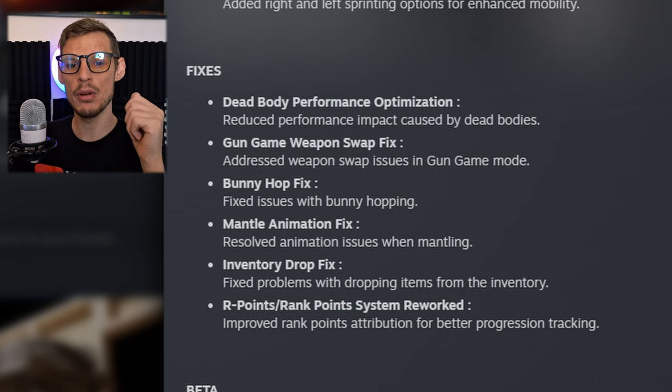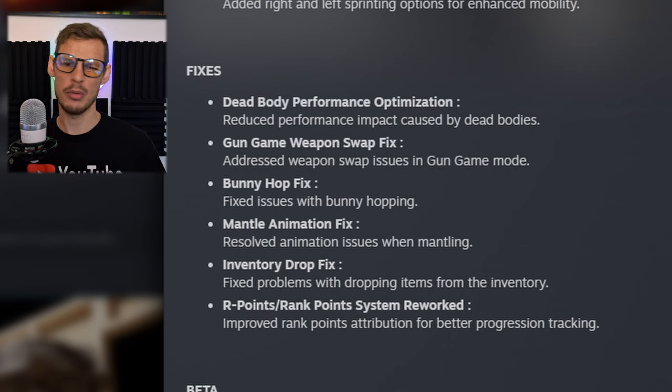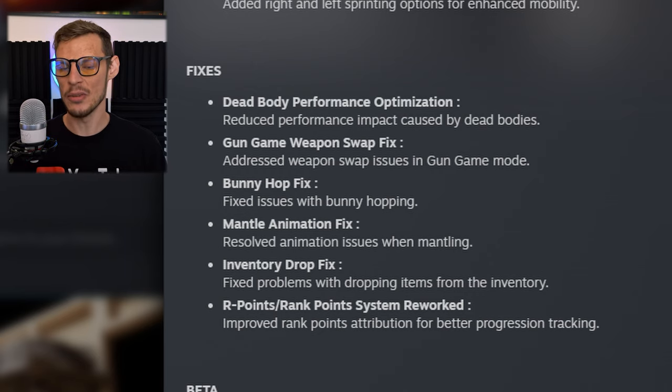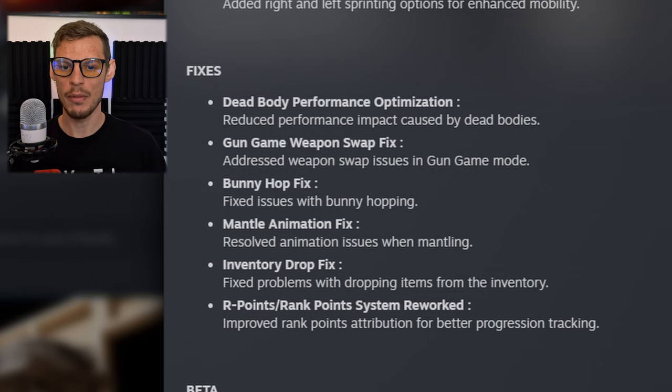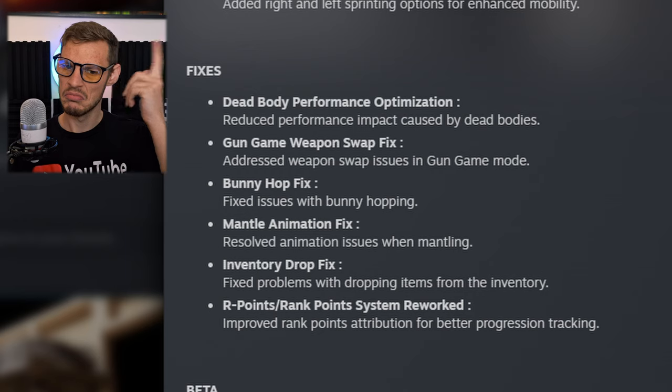With the fixes, they improved dead body performance optimization, reducing the performance impact caused by bodies laying on the ground — because as you know, you get gunned down pretty easily in this game. They also addressed weapon swap issues in the gun game mode, fixed bunny hopping issues, resolved animation issues when mantling, and fixed problems with dropping items from the inventory.